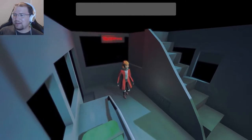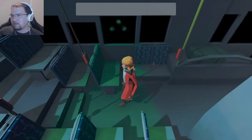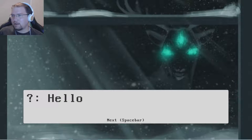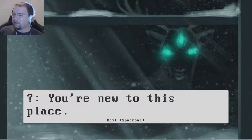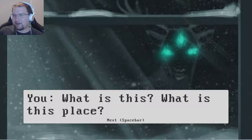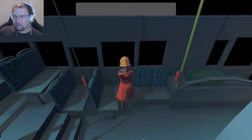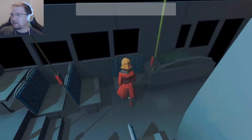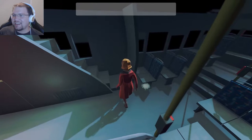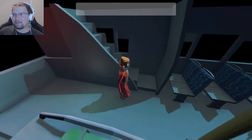Excuse me? And so... whoa, what's that? Hello? Hello! Hi. 'You're new to this place.' What is this? What is this place? 'I'm afraid I can't help you answer that. Take a look around, see what you can find. Try checking upstairs.' Okay, crazy green glowing deer. What? I guess I'll go check upstairs — I was already upstairs.